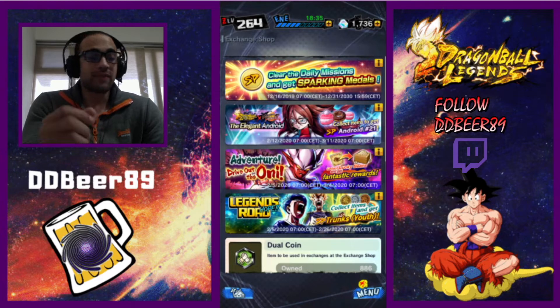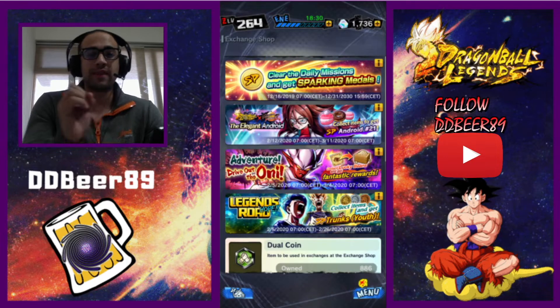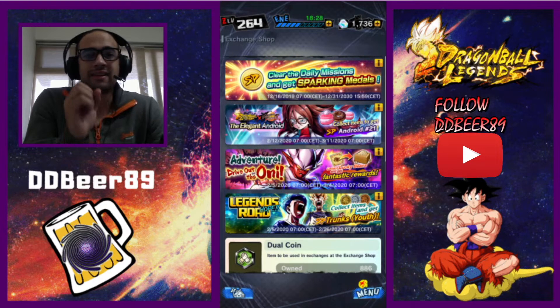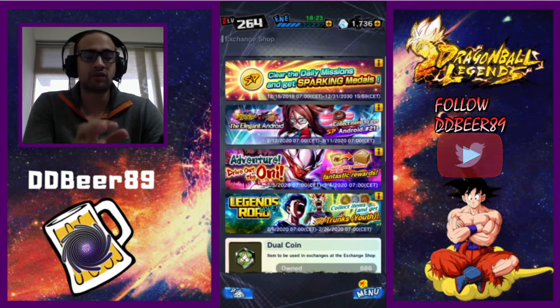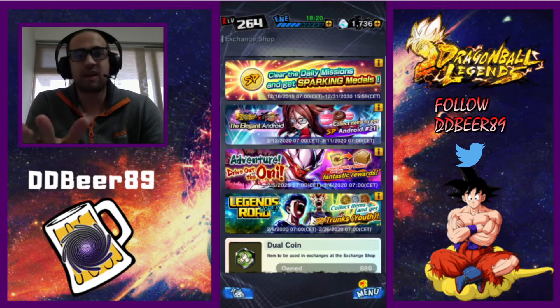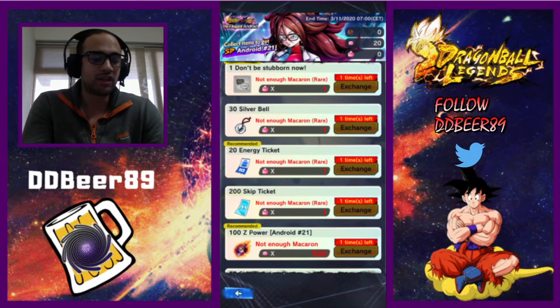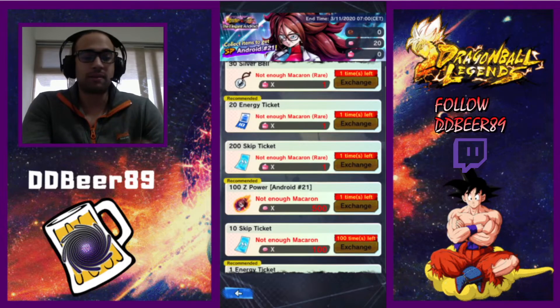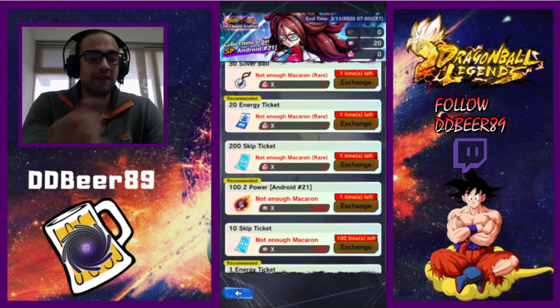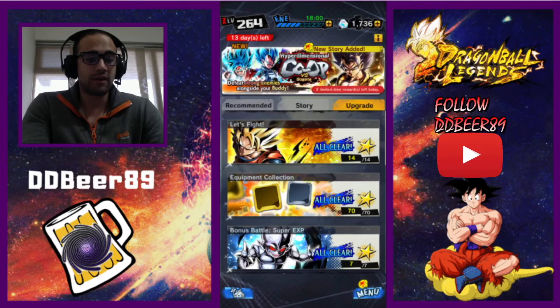Now I'm going to show you how to get your free Android 21. The first one you should be able to get in seven days — when you log in you should get 100 Z powers of Android 21, giving her at a flat zero-star rating. To get her to a second star you need 500 macarons. To get the macarons you have to go into your events — this is very much an event-based mode.